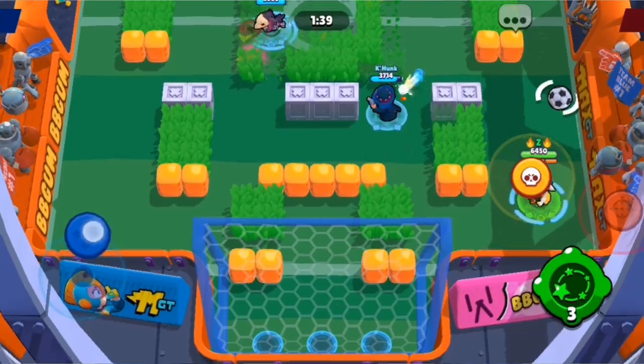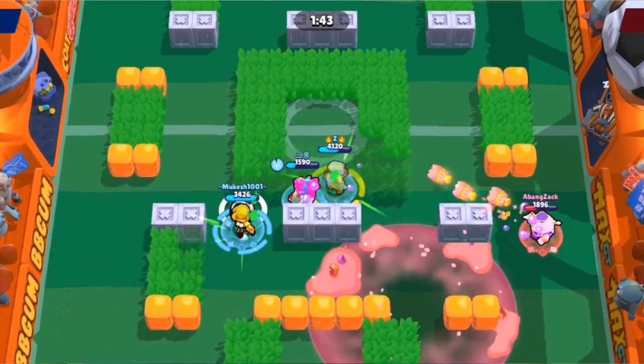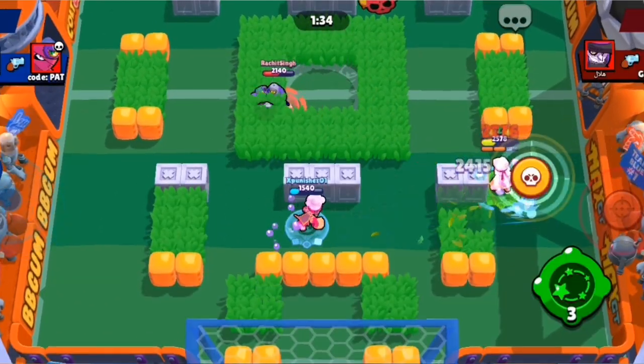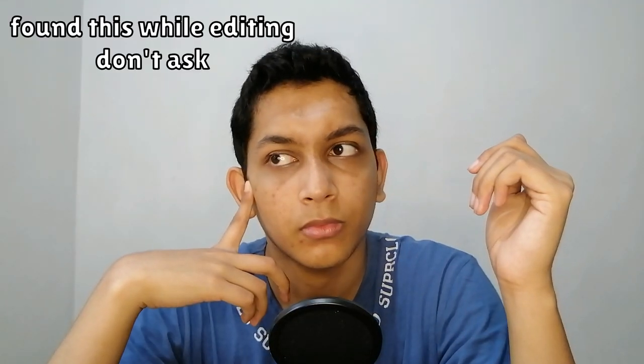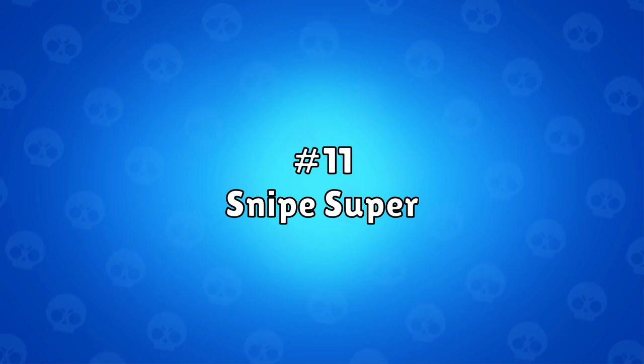Super restraint: don't auto-aim your super unless you know it's one enemy and you're right in their face. Always manually aim it and never rush the aim — make sure you can actually hit what you want to hit, otherwise you're just going to hit a wall.